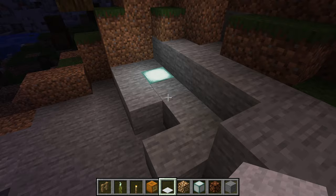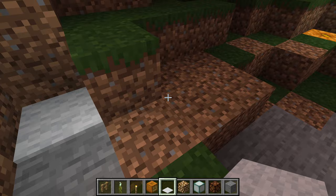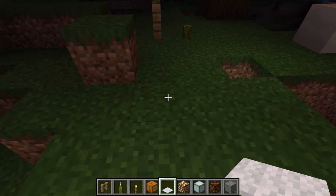You can cover sources of light with carpets. This is a very useful tip if you want some hidden lighting. You don't have to use redstone lamps, glowstone, or jack-o'-lanterns — just using a torch is enough.